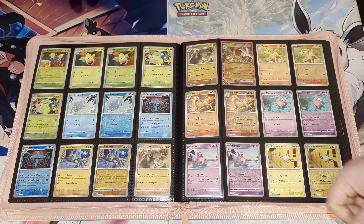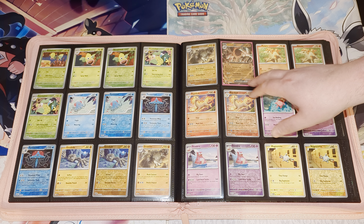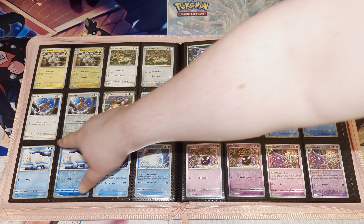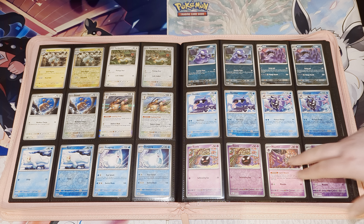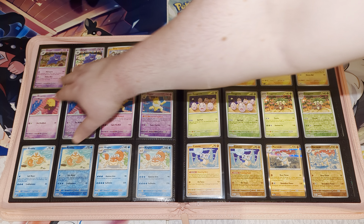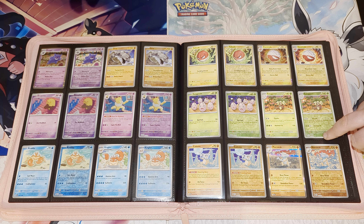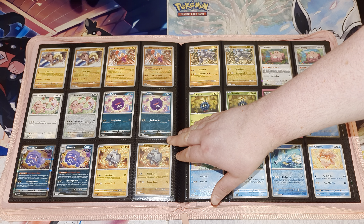Bellsprout down here, reverse up there, Weepinbell and Victreebel, then Tentacool, Tentacruel, Geodude, Graveler, and Golem EX, Ponyta, Rapidash, Slowpoke, Slowbro, Magnemite, Magneton, Farfetch'd, Doduo, Dodrio, Seel, Dewgong, Grimer, Muk, Shellder, Cloyster, Ghastly, and Haunter. Gengar — really cool artwork on the Gengar — Onix, Drowzee and Hypno, Krabby, Kingler, Voltorb, Electrode, Exeggcute, Exeggutor, Cubone, and Marowak. Hitmonlee, Hitmonchan, Lickitung, Koffing, Weezing.